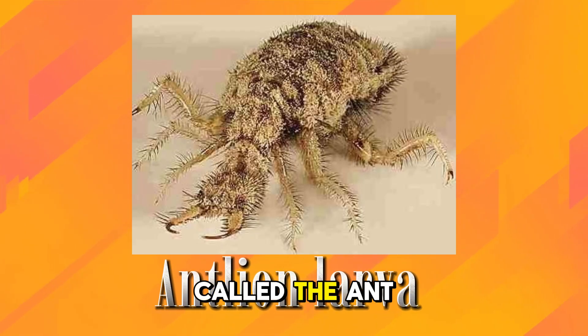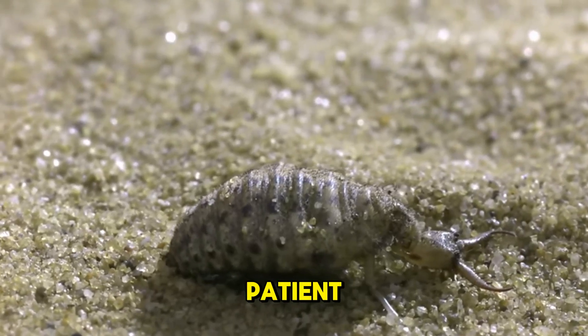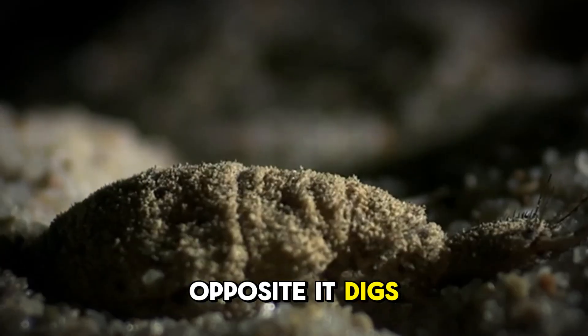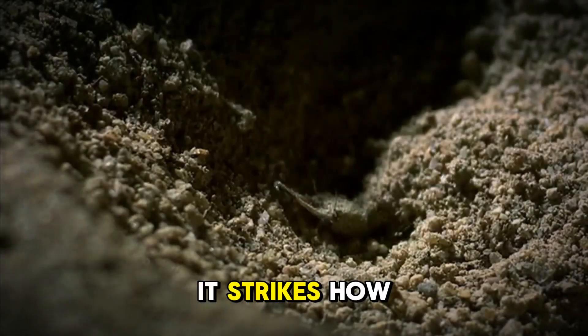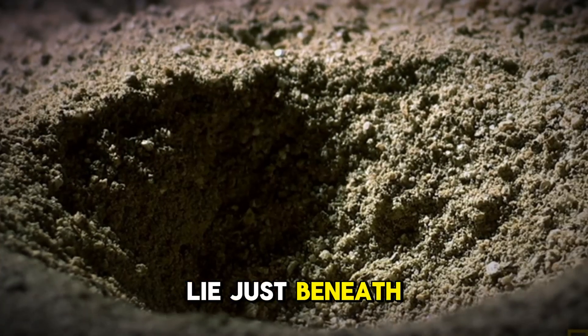This creature is called the Antlion larva. It's not much to look at — small, strange, with a wide body and sharp jaws. But it's one of the most patient and clever hunters in the insect world. While others chase their prey, it does the opposite: it digs, it waits, and when the moment comes, it strikes. How does such a fragile insect turn the ground into a weapon? And what secrets lie just beneath the sand?